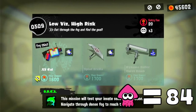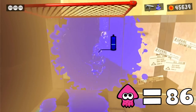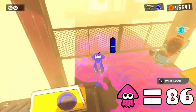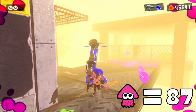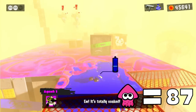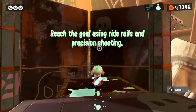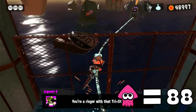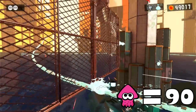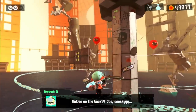'Low Viz, High Risk' is our next level, and it starts off with some walls. Shortly after, they show us some more walls, but for these we could actually climb over them and pass through some grates while only using one squid. We unfortunately have to climb another wall right after, making this level require three squids. 'Shooter on Rails' was next on the list: one grate, two grates but it's jumpable, three and four grates that aren't jumpable, and finally the fifth grate which also isn't jumpable. Three squids were needed.